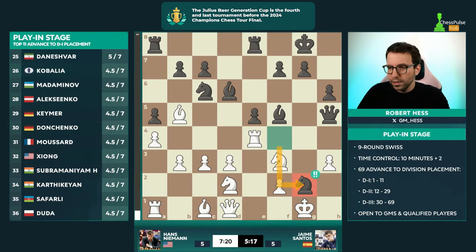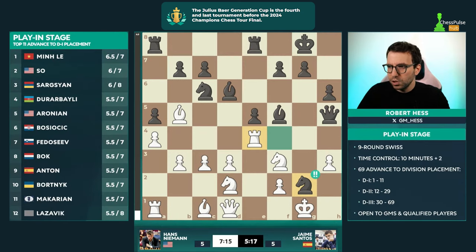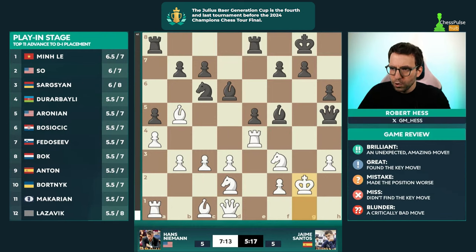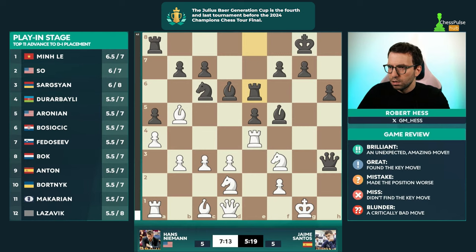Knight takes g2 — double exclam! Not taking a rook on e4, that could have been captured, but instead knight takes g2. And if you take with the king, queen takes h3, the king steps back, rook e6, rook g6 — this is just over, this is checkmate. I don't see how... I don't know what Hans just walked into. But as soon as I pull up the game: sacrifice, check, rook lift, checkmate. All of the moves come with a purpose from the black side. Jaime Santos — this is just over for Hans.